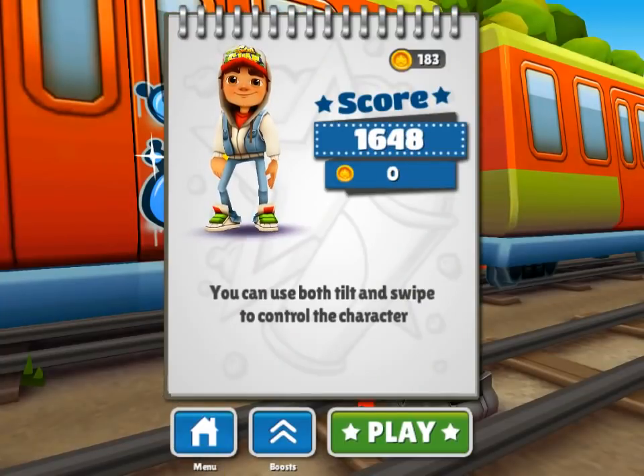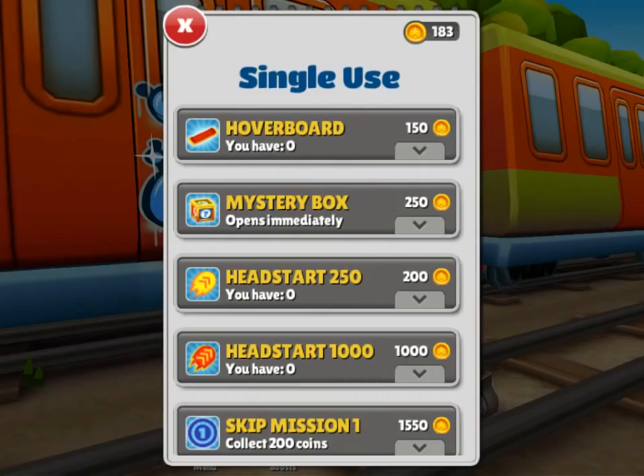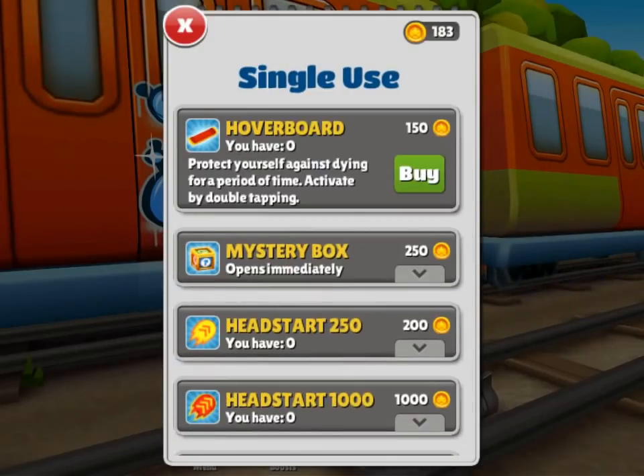Some people have asked where's the hoverboard — you have to buy it first. I can buy it now, I've got 183 coins, so I'm going to buy the hoverboard. I haven't got much money left.